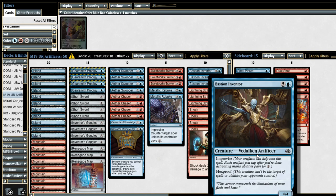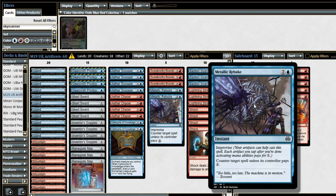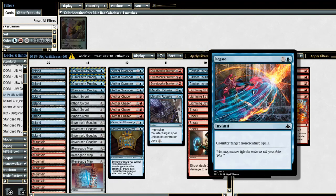Bastion Inventor is also similarly amazing against control decks. It might just be wrong to have less than four in the main deck, but for curve reasons I only wanted three main. Having the flexibility to counter any spell with Metallic Rebuke is good, especially with the surprise value of improvise. However, the matches against control are going to go long — they're trying to get to nine, ten, eleven, twelve mana — so sometimes Metallic Rebuke is just going to be dead. So we don't want too many.